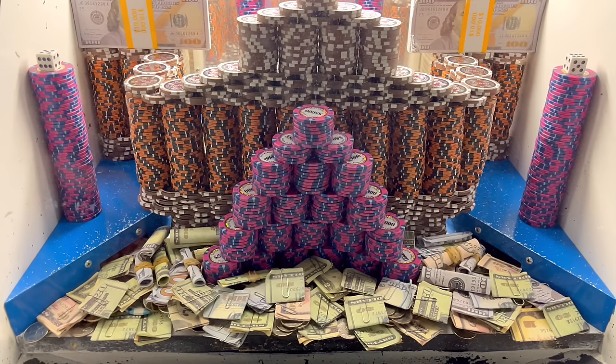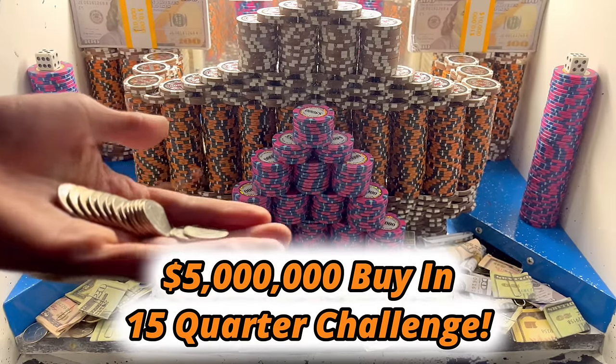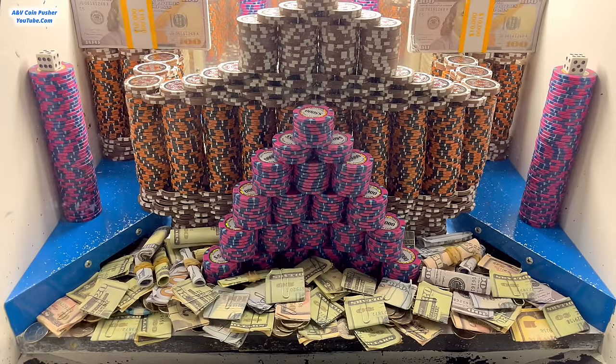What's going on everybody, I'm back with another high limit coin pusher video. In today's episode we're going to be doing a five million dollar buy-in and they only gave us 15 quarters to get started today — super expensive and risky game. Wish me the best of luck, hopefully we can walk out of here with millions of dollars in profit. They got it loaded up super good today with a great big wall made out of 25,000 and 10,000 dollar chips, and a big pyramid of 5,000 dollar chips.